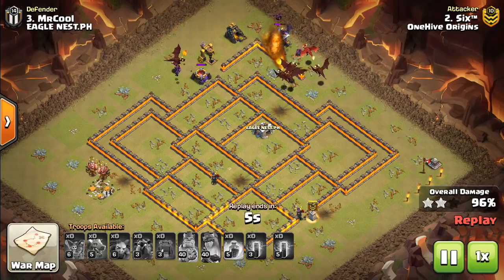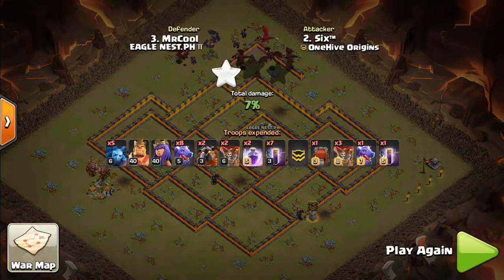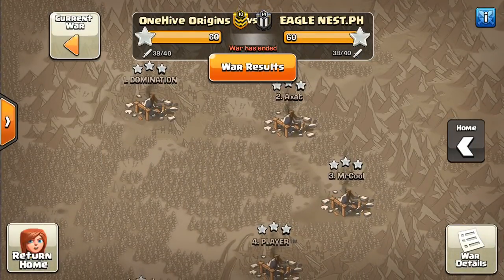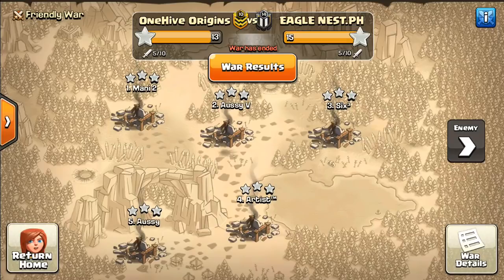Unfortunately that's all the attacks I have on bat spell dragon attacks — they're very powerful at Town Hall 10. My recommendation is try the Mountain Friendly Challenge. I want to also highlight One Hive Origins making it to the finals of the league they were in — I'll put the specific league in the comments section because I can't remember it off the top of my head. This was the finals, I think it's one of the CWL leagues, and they came very close — this was a tied war.